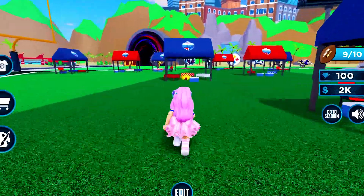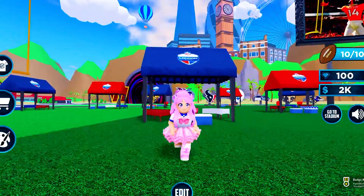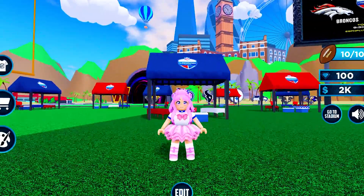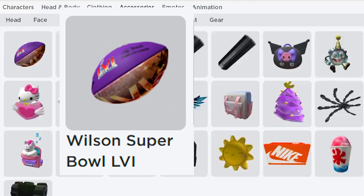Got it. And finally, tenth. Yay! I finally got the badge. Let's go check our inventory. In accessories, go to back.